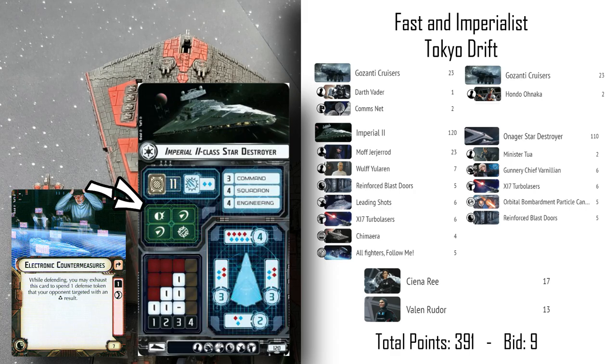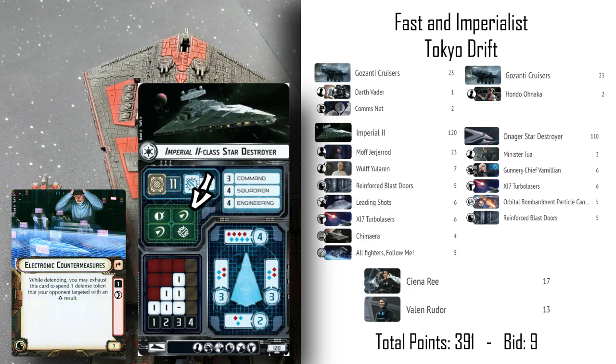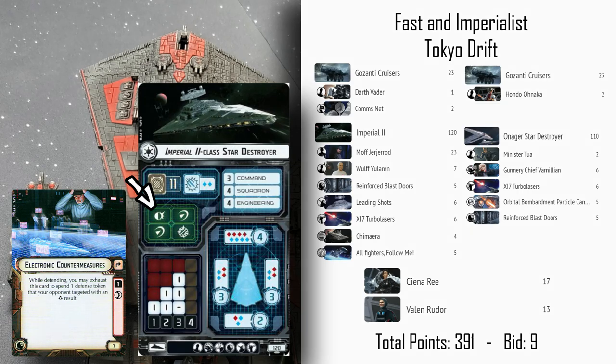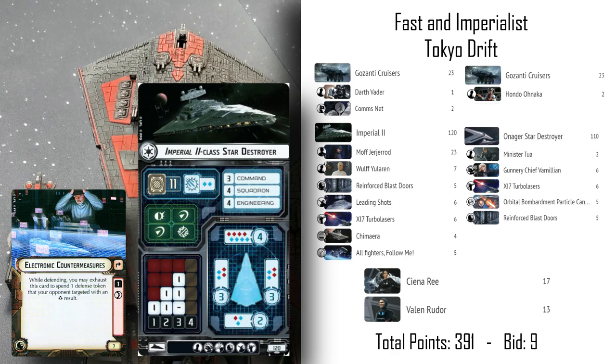Defense tokens are how you mitigate damage in Star Wars Armada. When you roll your attacks, all dice just add damage to the pool — there's no hit roll, wound roll, or saving throw. You just roll hits and your opponent suffers that damage. However, defense tokens let you shift that around. Most ships can redirect damage from one hull zone to another. Brace is powerful and lets you halve the damage from an attack, but it's the first token locked down by accuracy icons. I'm strapped on engineering tokens, so I skipped electronic countermeasures despite its value.